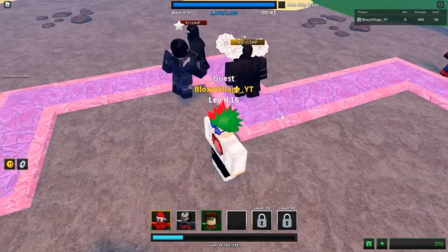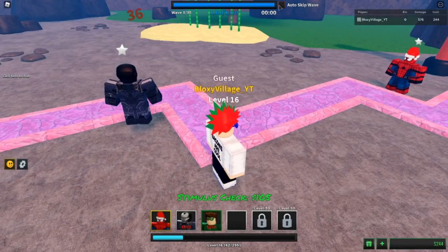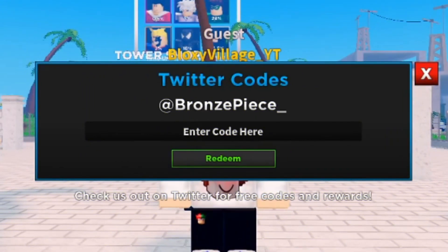If you cannot find the page then you can also search for it. Now that you have made it to the redeem page, you have to type in the codes that we're going to tell you in the next segment. Once a code is redeemed it cannot be used again, so you'll have to plan things accordingly. If this method doesn't work for you, we have another method at the end of the video so don't miss out.